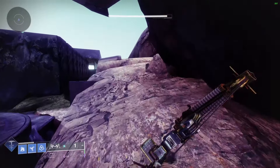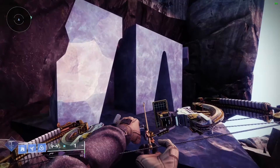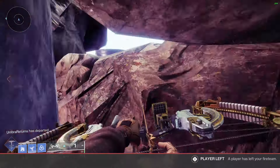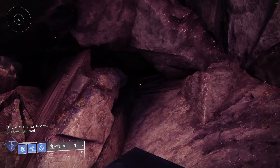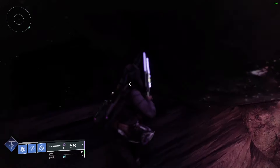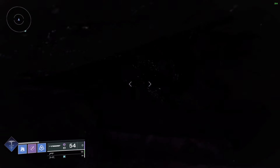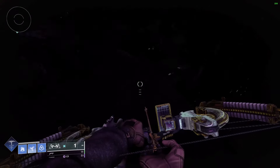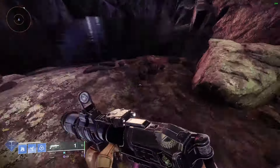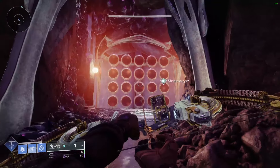Climb up onto that little bit there and jump up. Once you're up here, just follow the ledge and follow the rocks along, go into that little corner, keep following, then turn right. We're going to see what looks like four in Roman numerals upside down — or six. Run in here, just in this little gap. Then at that little corner, crouch and move to the right — you need to Eager Edge into the hole. Crouch, spam Eager Edge, just get in there.